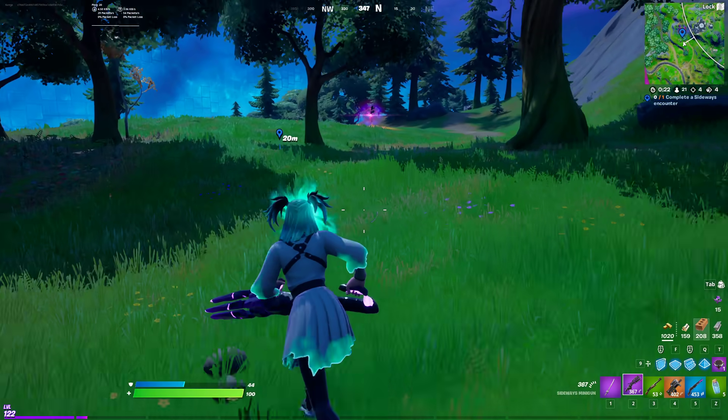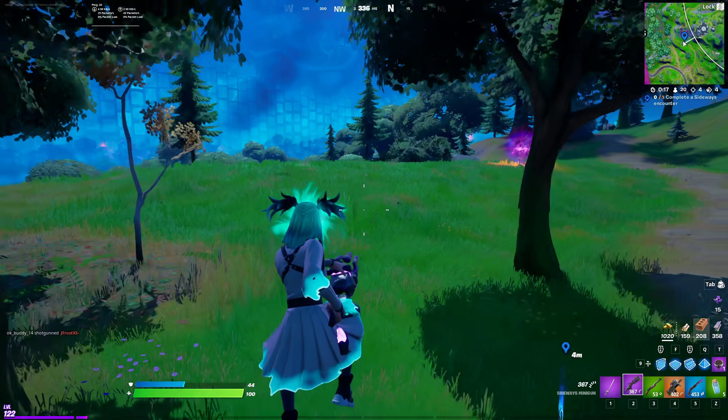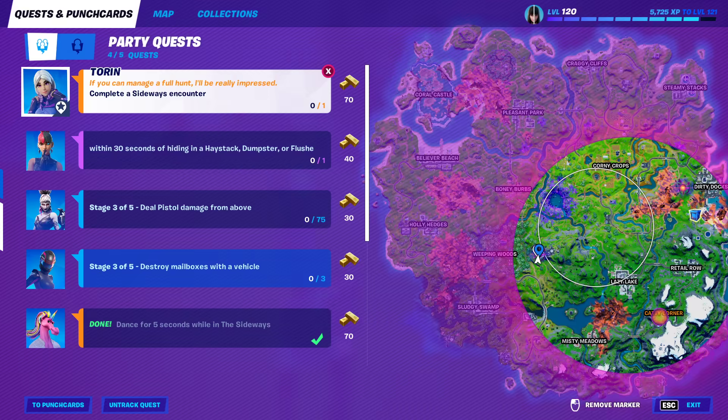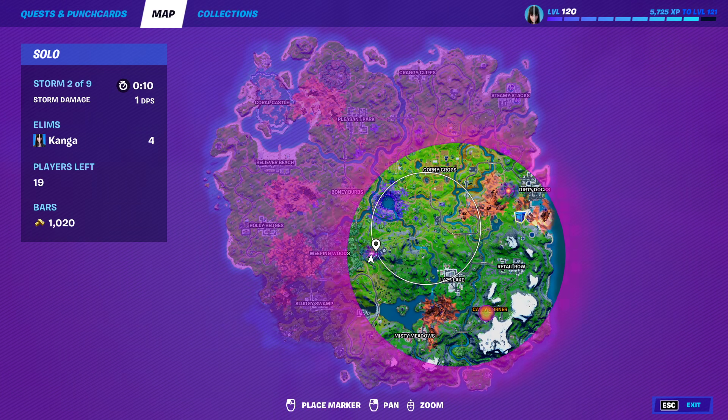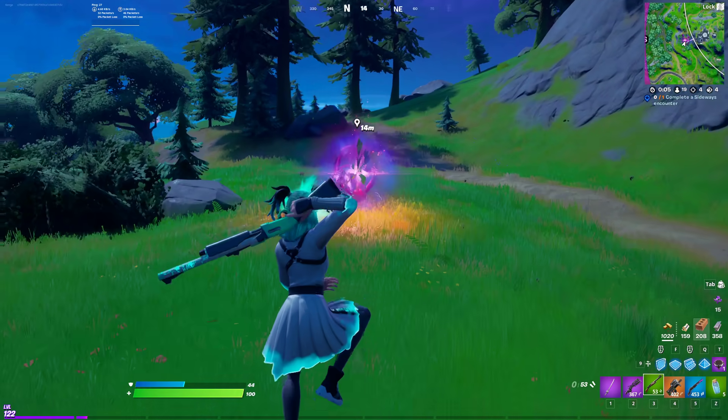Hey everyone, it's Kanga here, and in this video I'll be showing you how to complete the legendary quest 'Complete a Sideways Encounter.' To do this at any stage in the match, come to one of these portals which you can see marked on the map with this symbol right here. There'll be multiple of these on the map at any stage of the game.